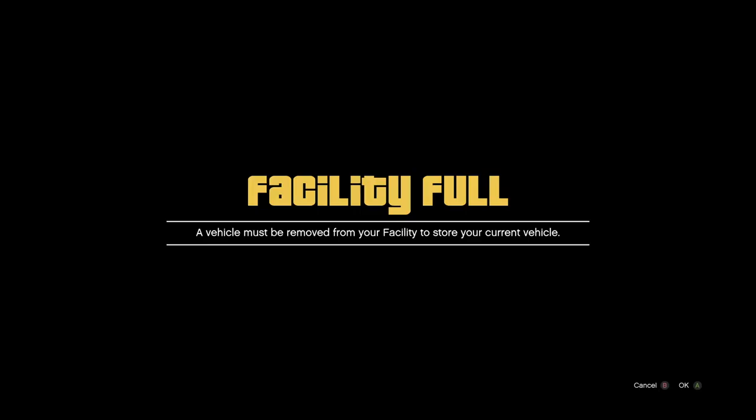Exit the facility and spam Y or Triangle the whole time. Keep spamming it — he was walking towards the car, and he's actually walking around to the passenger seat and getting in. You should be able to hear it with the volume up. Once your friend sees that you've gotten into the passenger seat, your friend can go ahead and hop out. I slid over to the driver's side and the vehicle started.